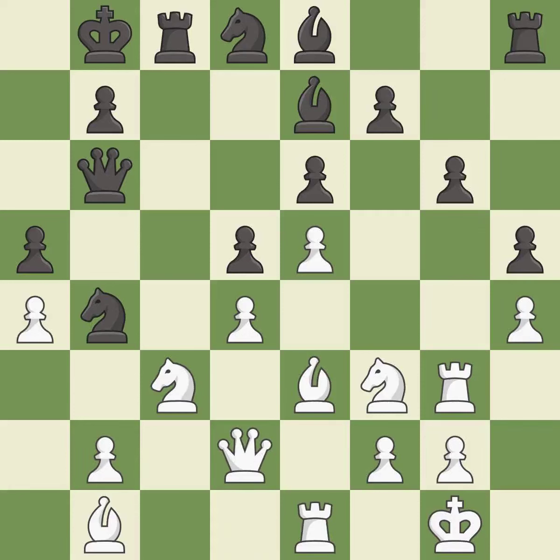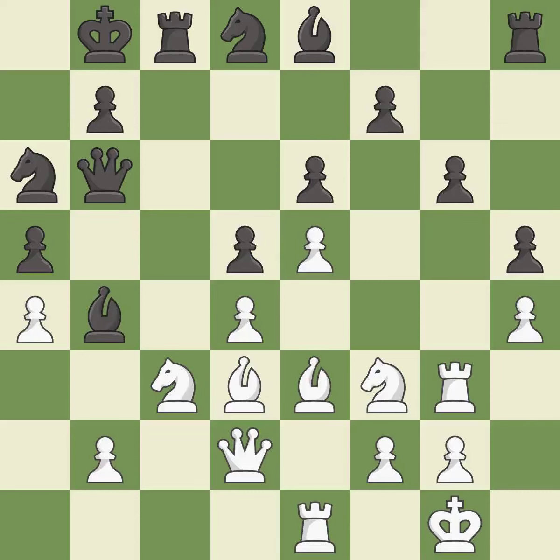This develops the queen off its starting square, getting it into the action — it is best. The bishop is then moved to a more active square, making it gain scope — it is best. This takes an outpost, an active square where the bishop cannot be kicked out by a pawn — it is excellent. The bishop is moved to a better location, allowing it to control more squares — it is excellent.